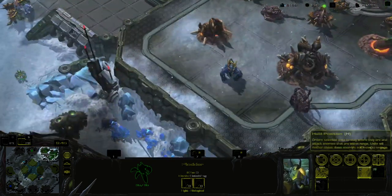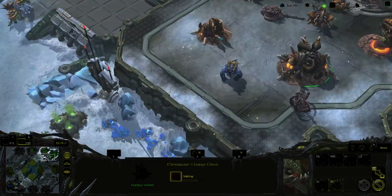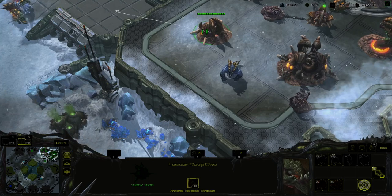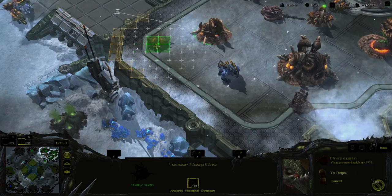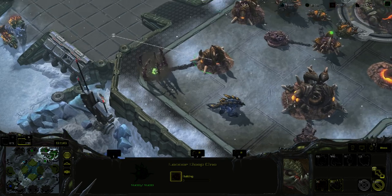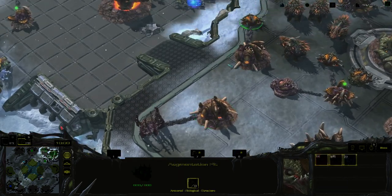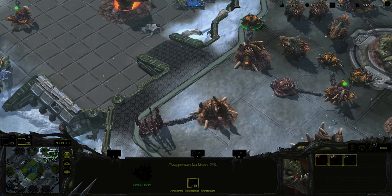This building is called the Greater Heap One, which trains higher-tier units, while the other trains light units. In order to train multiple units from the same structure, you do have to have Augmentation Pits in the area.